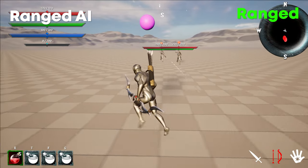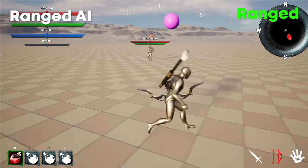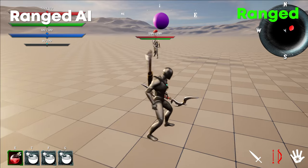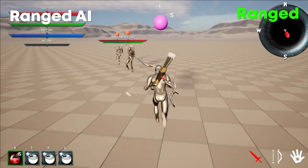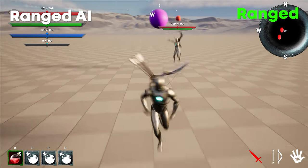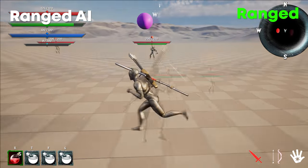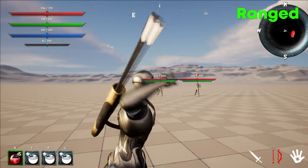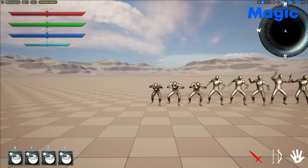For ranged AI: when at a distance, the AI will continuously fire arrows at the player. When approached, they will begin to kite away while firing arrows. If an ally is blocking their shot, they will move to a different location to get a clear shot. Any of the 10 arrows can be given to the AI to use. If the melee asset is owned, the AI can switch to a melee attack stance if the enemy gets too close.